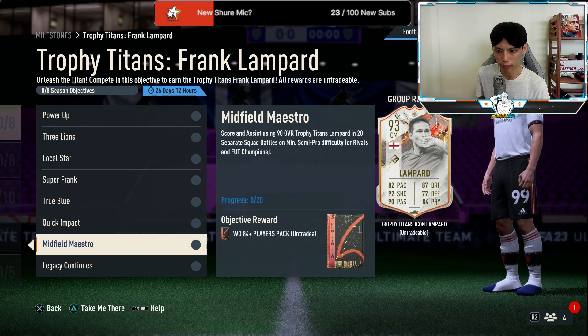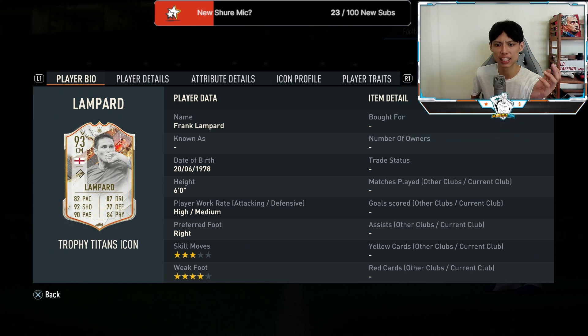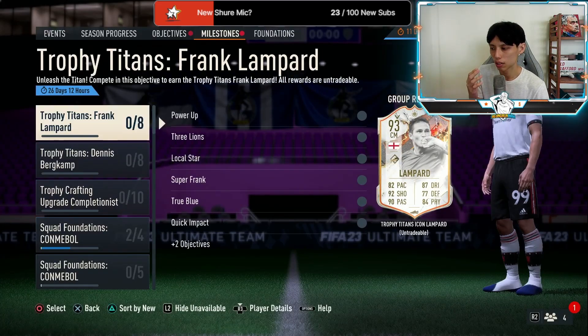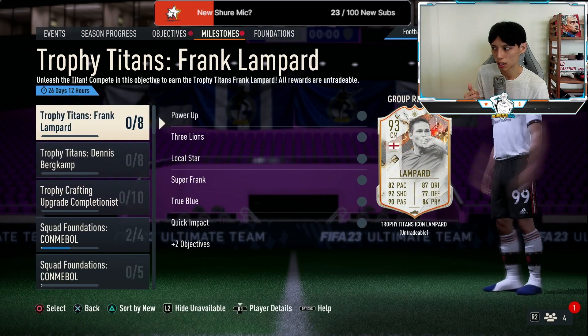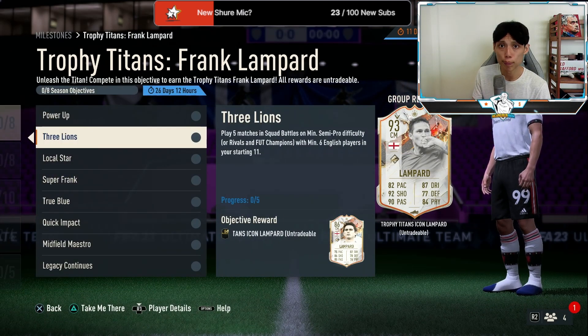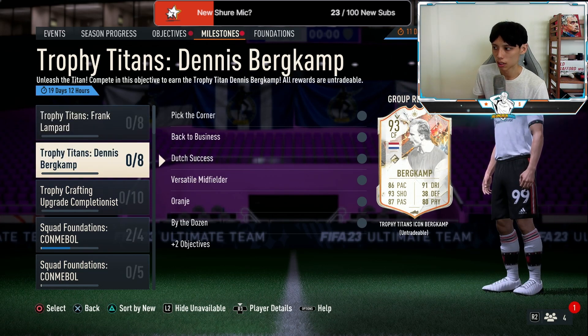You get the 90-rated version and the 86-rated version of Lampard along with some fodder packs. I've tried the 94 Lampard version so check out my review as it will affect your decision on completing the 93 Lampard. This is especially important when deciding between Lampard and Dennis Bergkamp, because EA requires six Dutch players for Bergkamp and six English players for Lampard — making it impossible to combine both objectives at the same time.